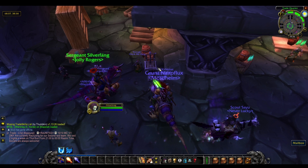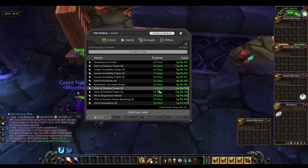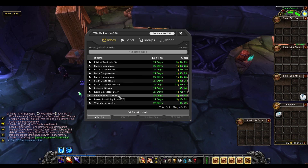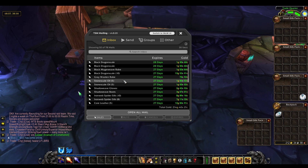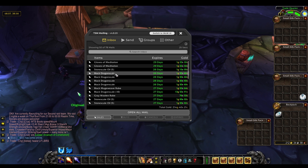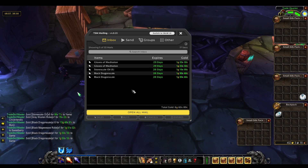In the next lot of mail we have 214 gold, so we already had 414 gold in this mailbox. Again, a lot of potions that we've been selling, a lot more of my black dragon scale — this was another thing I was flipping, I'll show you in a little bit — some more core leather, more black dragon scale. So yes, another 214 gold. Very nice.